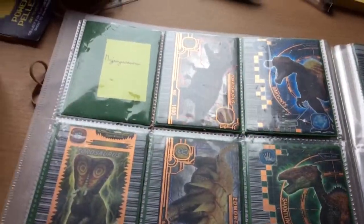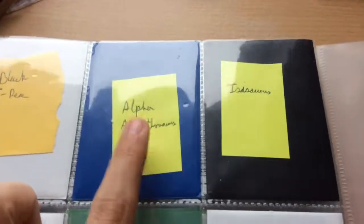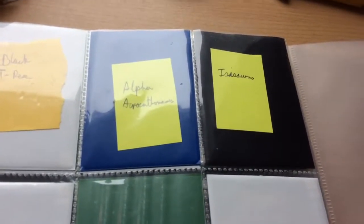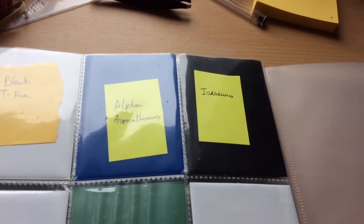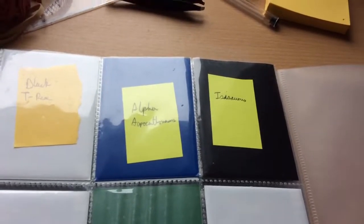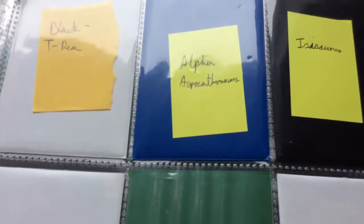If you know anyone that has the cards I'm missing, let me know if they're willing to trade. Right now, this is my hot one — the one I'm looking for the most: the Alpha Acro. I don't think it's actually had another reprint in English since the 5th edition, so you can only get the 5th edition in English. I'd preferably not want to trade abroad if I can avoid it — I probably won't trade to someone outside the UK, which is where I live.